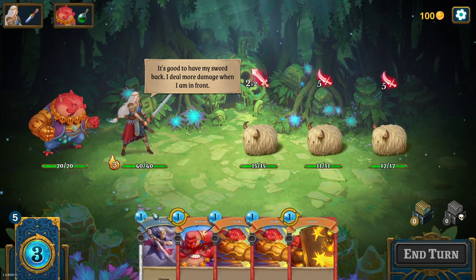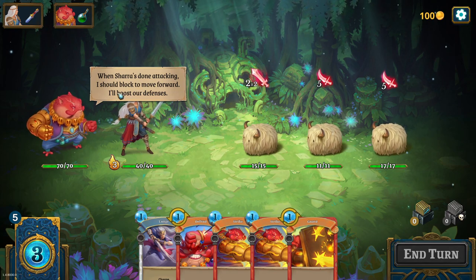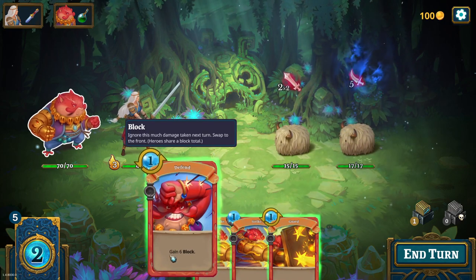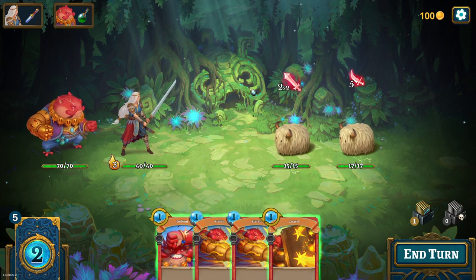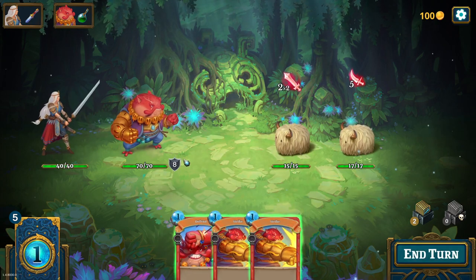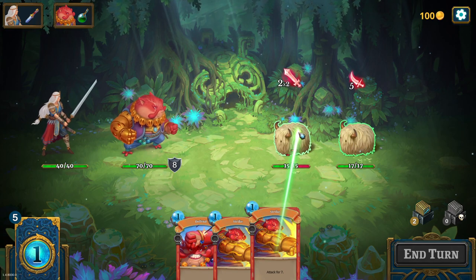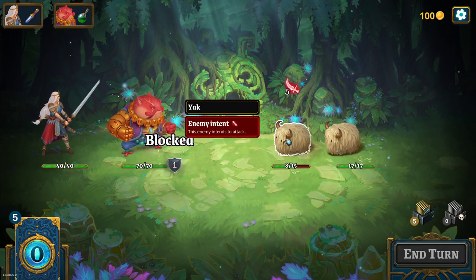Enemies don't do that much damage right now. My sword deals more damage when I'm in front. I wasn't attacking - I should like to move forward. It'll lose our defenses. The classic simple combo - this guy can do 12. I'm gonna take... is there somewhere the number I'm gonna take, or do I have to calculate this alone? Seems like I have to calculate it alone. So I'm about to take nine. Let's just block both of them. He is gonna block on his own another two for free at the end of the turn, so I'm already blocking for ten.